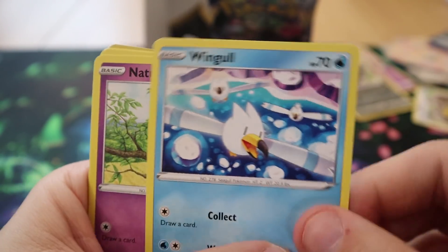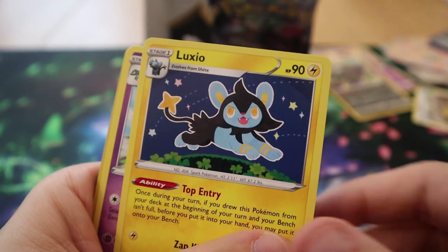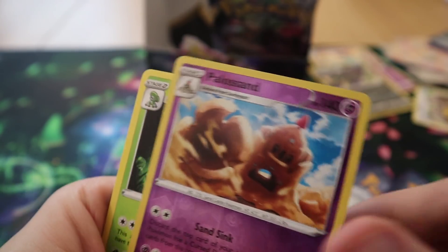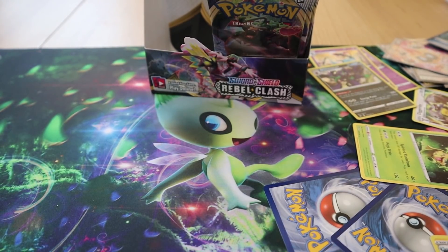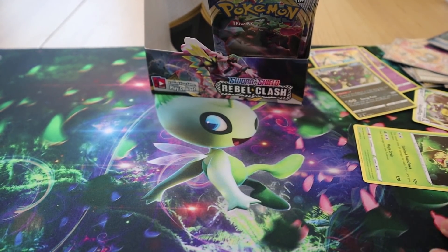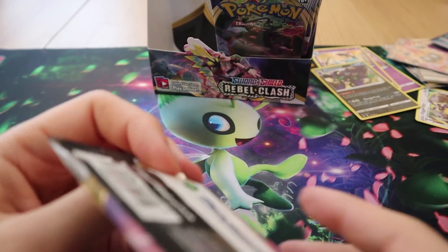Pack twenty-three: we have Meditite, Stunky, Grubbin, Wingull, Natu, Skylarr, Luxio, a Duraludon, a Reverse Palossand, and a Ludicolo. And a helicopter flying over us.